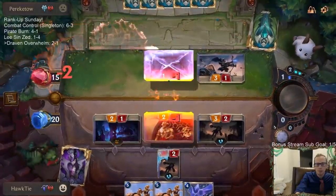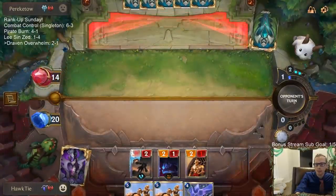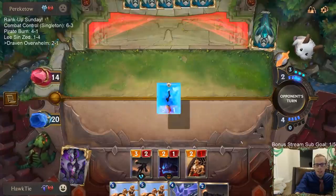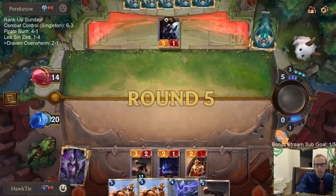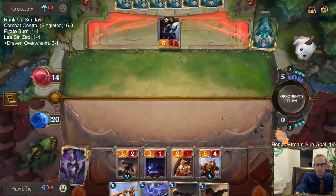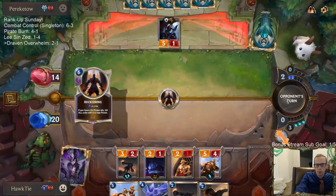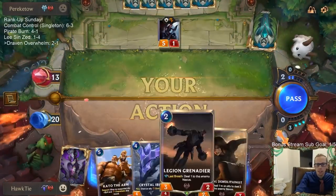Okay, no Frostbite card. No Brittle Steel with Survivor and Trollchant. I don't necessarily have anything to Ibex right now - I guess Legion Grenadier. I don't necessarily want to trade my Ibex for that. They could be trying to set up Reckoning, which does kill those three, but wouldn't kill the Ibex - or doesn't kill Ibex because I didn't play Ibex.